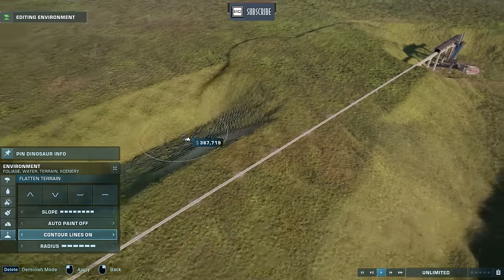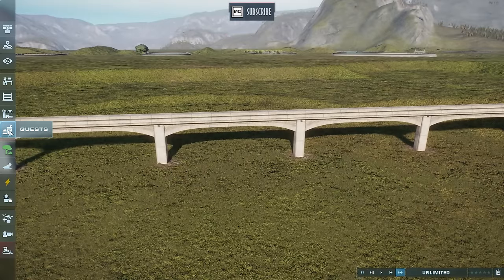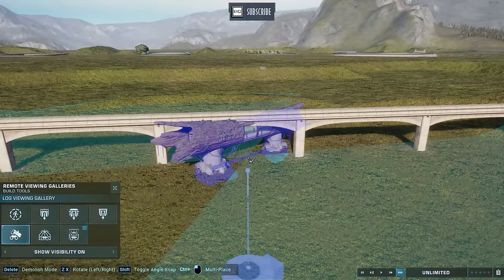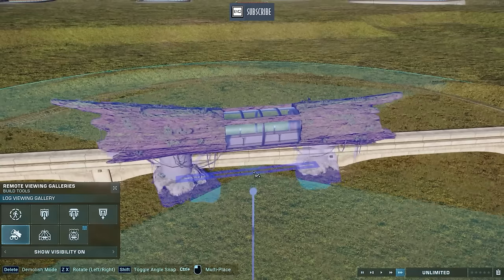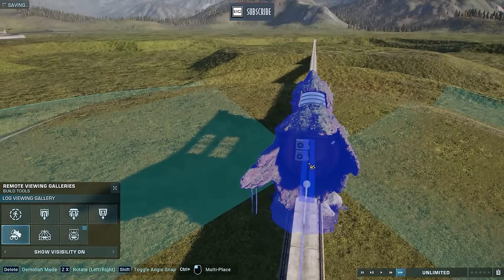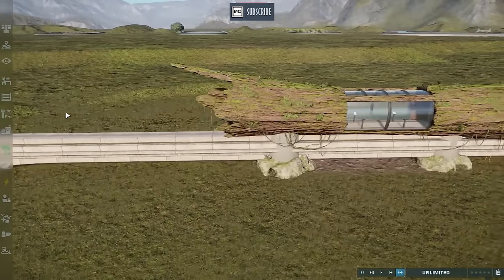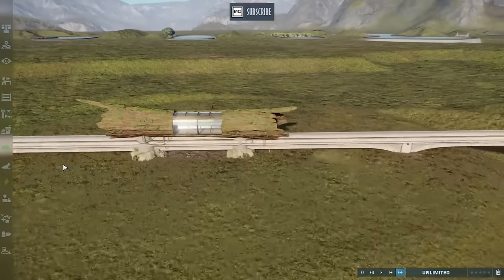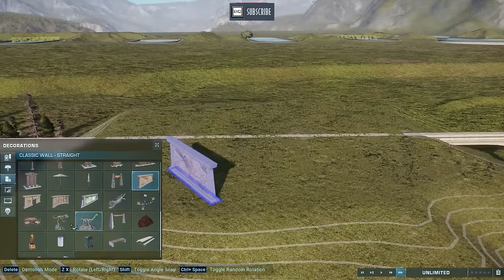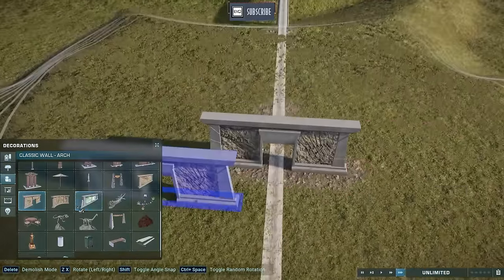Something fun to keep in mind: because this monorail track does not have hitboxes with so many buildings, you can overlap some stuff. For example, you can get this log over the monorail track and line it up nicely — the monorail train just drives through it with no issue whatsoever. You can create a little bit of a tunnel like that. Or you can grab a decoration that the monorail train will fit right through, creating a secluded tunnel for your monorail.